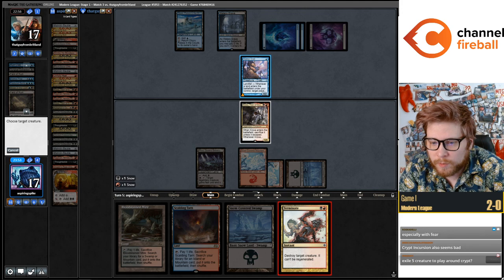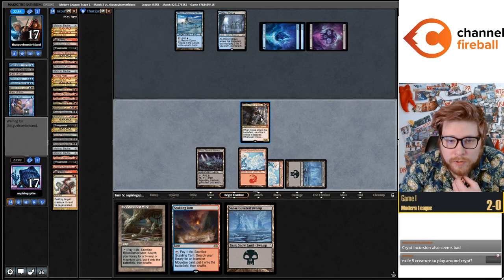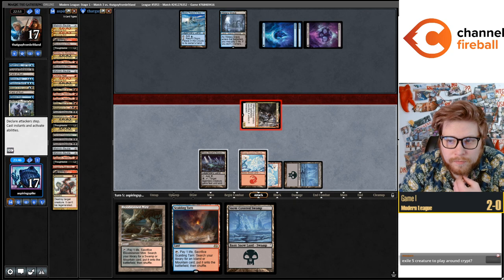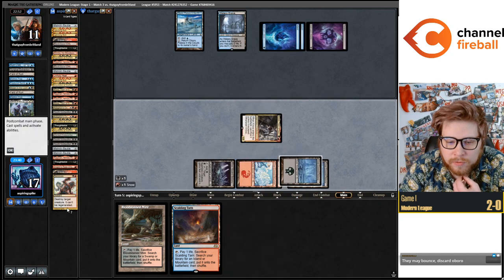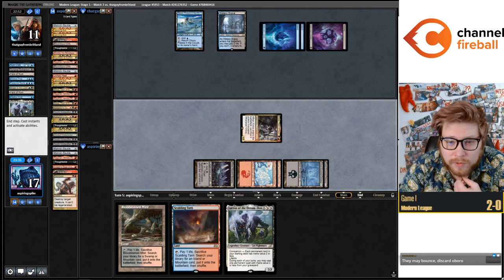I guess we terminate the Crab. Hit my opponent for six, put Lurus in our hand — close game. They go down to 11, which means they're dead if they draw a land — they die to Kroxa attack and then just escaping Kroxa again.